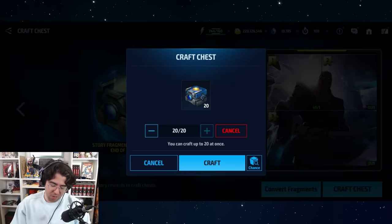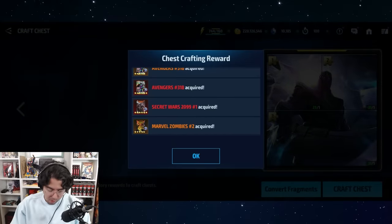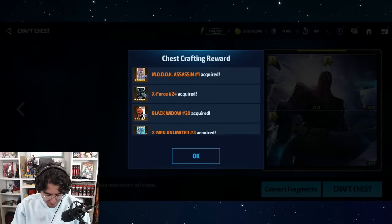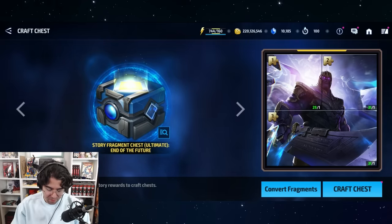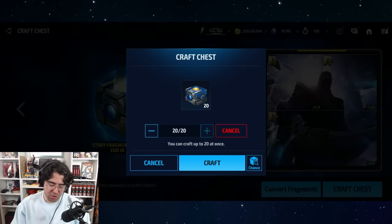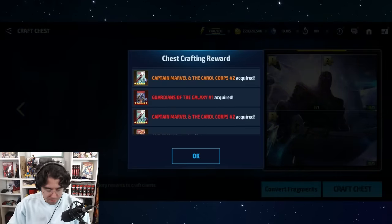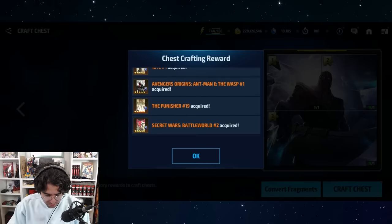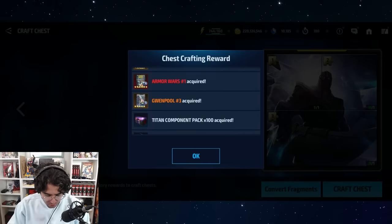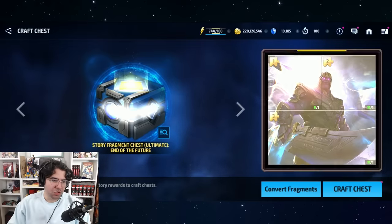Let's craft these chests — let's pull a P card and get out of here. The mythic cards are nice too, but I wish this had more fanfare. So much whimsy and fanfare is missing from gambling in this game.